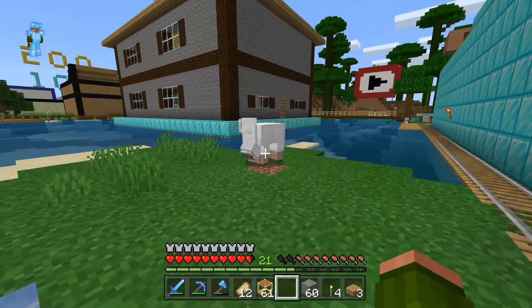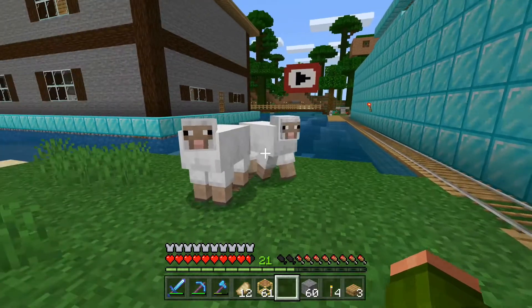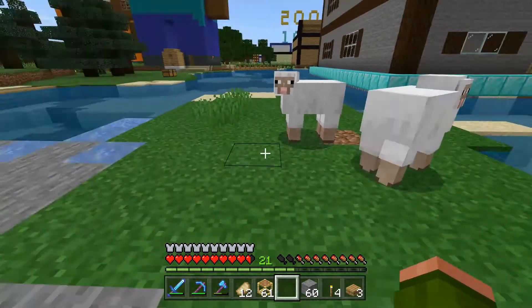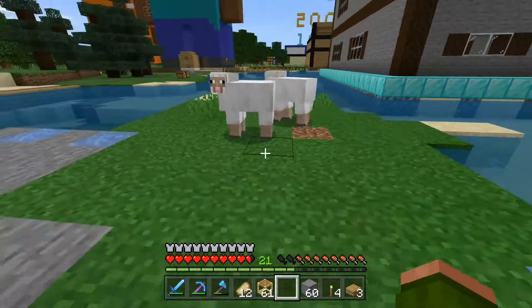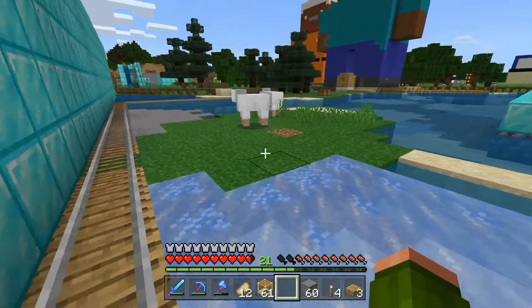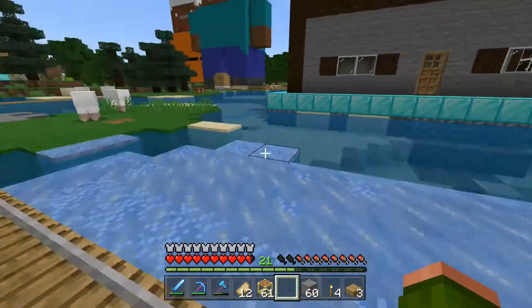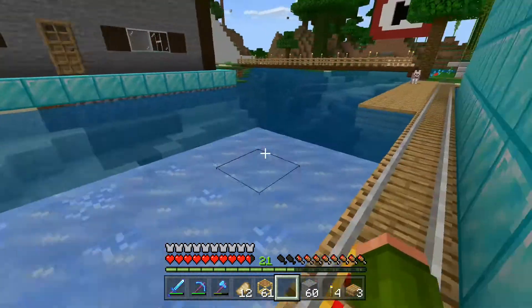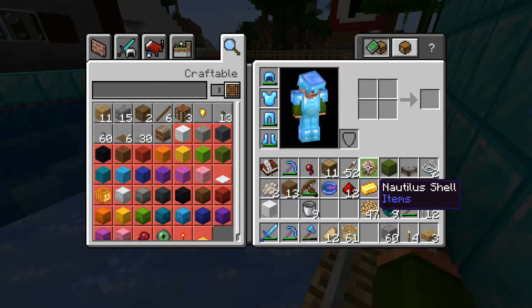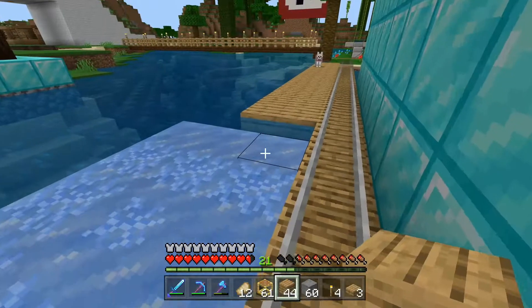Why are there two sheep inside each other? Apparently we have sheep spawning here like every episode — there's something new that spawns here. It's like a magical island! Should we name it? We'll call it Animal Island — every episode there's a new animal there.